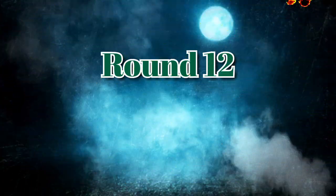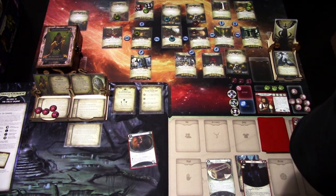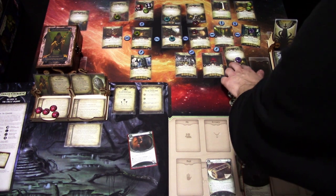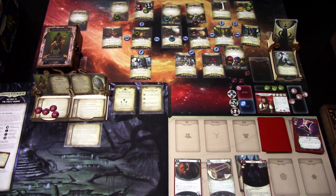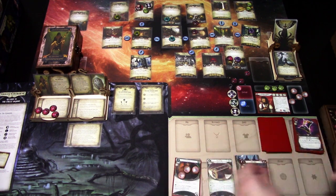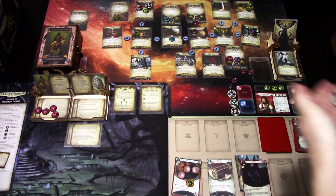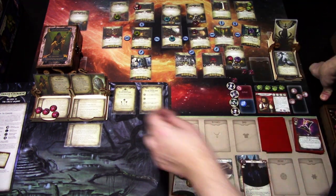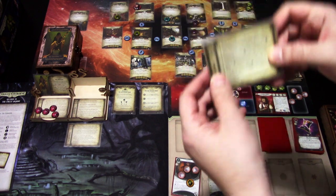Doom is four of ten. Encounter card is an Acolyte — spawn it somewhere. First action: spend three resources to play Lockpicks. Second action: use Lockpicks to investigate — eight versus four. Minus one — we grab the clue and the last key. We advance: use the four keys with the puzzle box — resolution two.